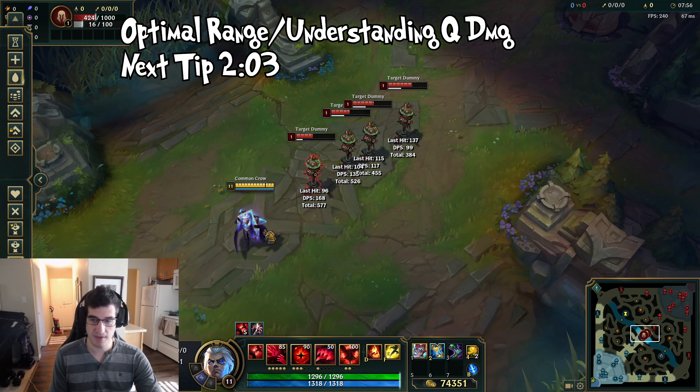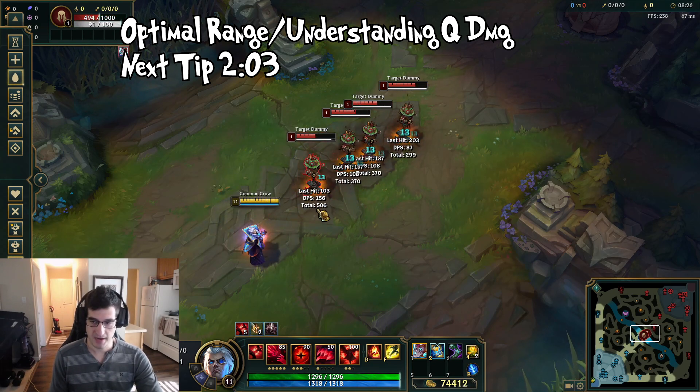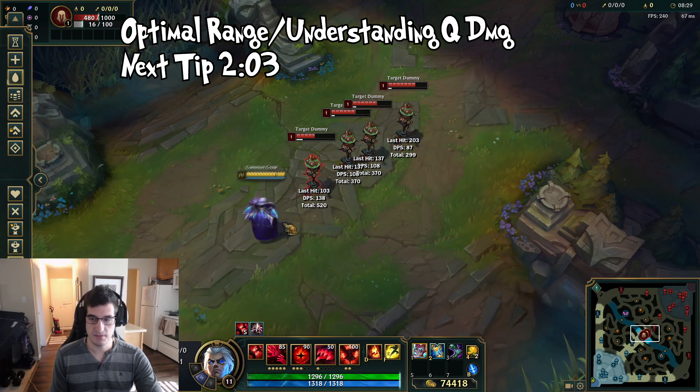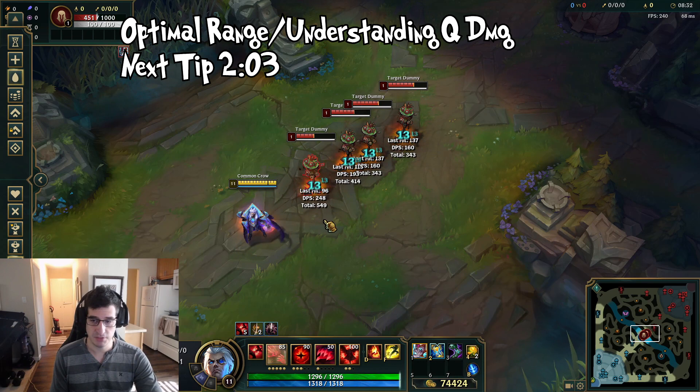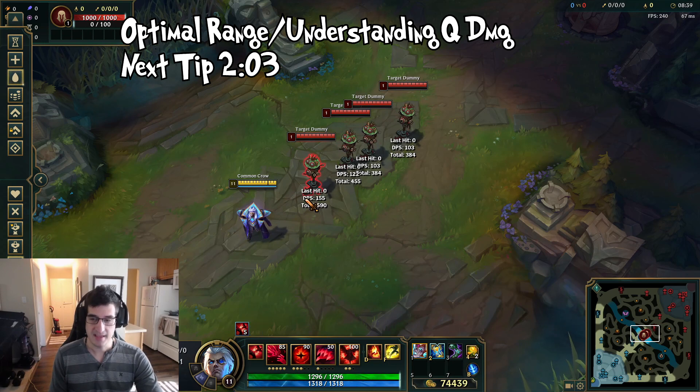This is the optimal spacing where you're pretty much out of the enemy's melee range. Unless they're a lethal tempo Aatrox or similar, this is the range you want to maintain. If they run backwards, run forwards; if they run forwards, run backwards — kite them in this range to minimize melee attacks on you. Go into the practice tool and burn this range into your head. It's about two or three Teemos away from the target dummy, and that wraps up the first tip for Swain's Q.